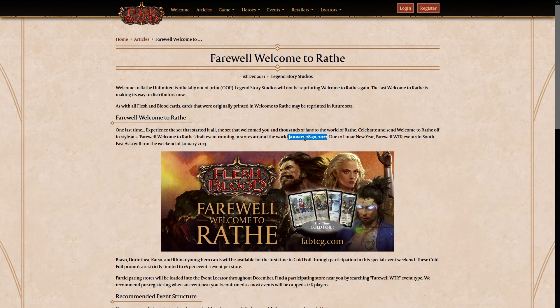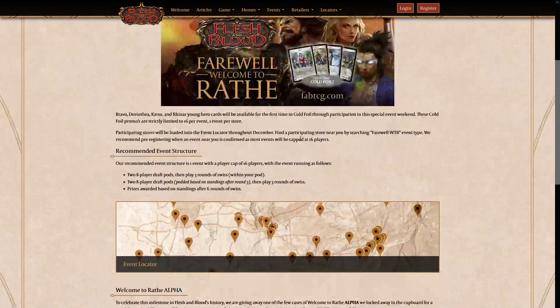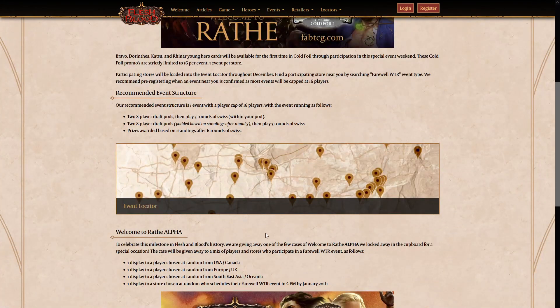In a perfect world, let's say you could hit two or three stores a day. Two stores a day over the 28th, 29th, and 30th means maybe six total. If you did three a day you'd get nine, which means you could have two playsets — maybe — if you are exorbitantly lucky in finding stores geographically located that don't have events on the same day.